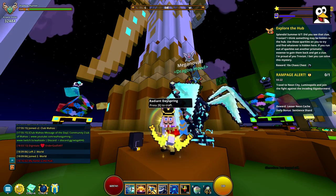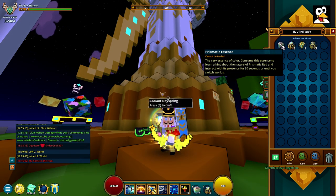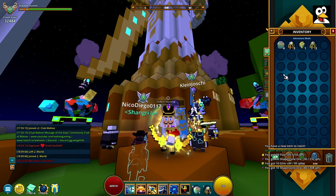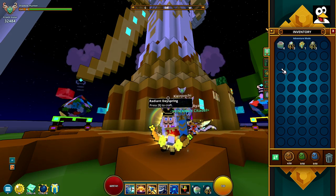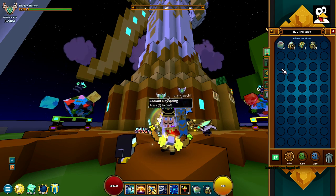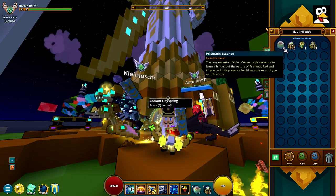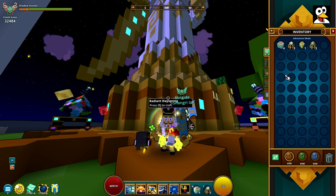Step five: use one of the essences. I already tested this — it only lasts 30 seconds, so be a bit quick. The hint text at the bottom says 'My home is the hub,' which is a clue pointing you to the hub. Basically step five is just to use the essence; it helps you find where the crafting bench is. Note that if you switch worlds before 30 seconds it removes itself.